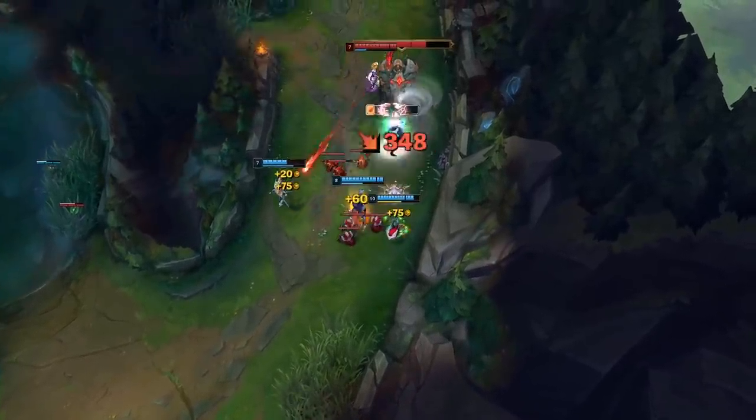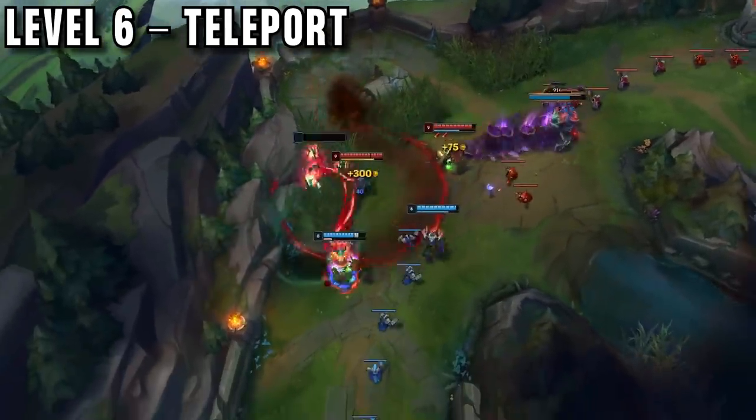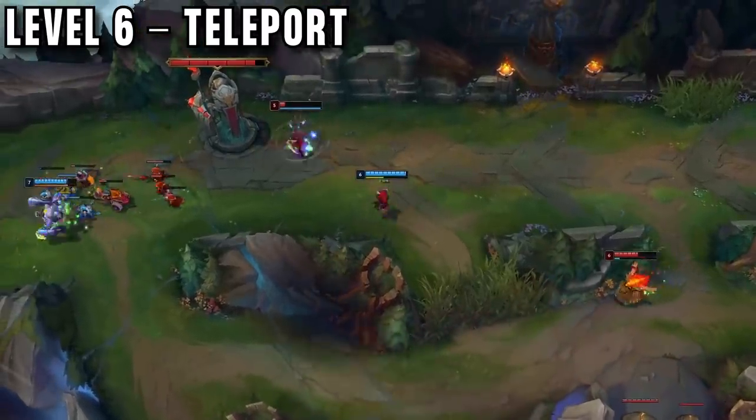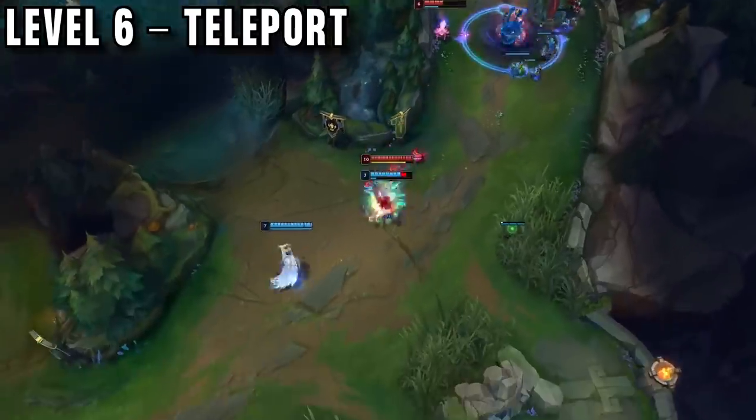Your other option is to teleport. Splinter takes teleport every game because Kennen is so good with it. A single flank TP at any point in the game with Kennen can destroy a lane and instantly get a huge lead for your team. The best way to use it for kills is bot lane, getting a flank TP on multiple people. Bot lane is easy because they will be level 6 much later than you are.